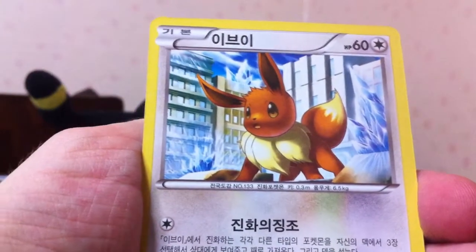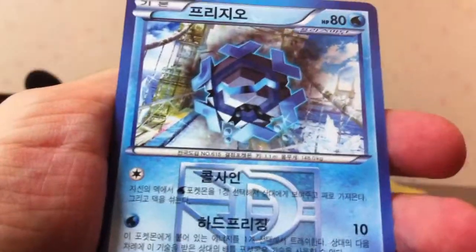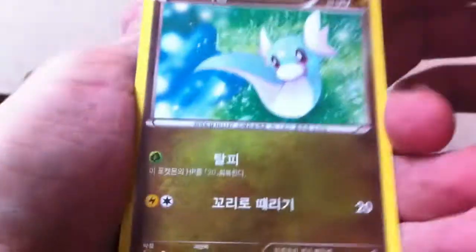This pack has Nidoran, Eevee, Mawile, Floatstone, and Cryonigle. I didn't think there was going to be a rare in there, but it was worth checking. This one — I'm not doing a good job of keeping count. We'll see.